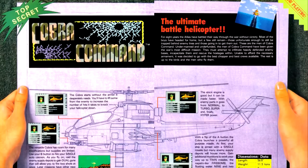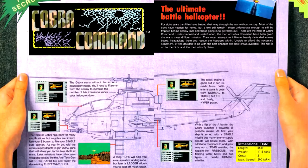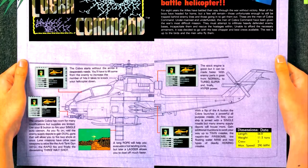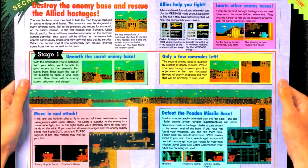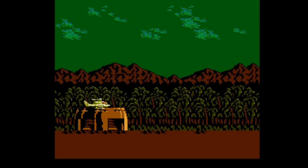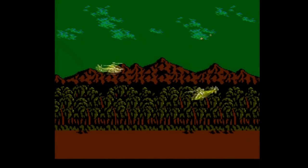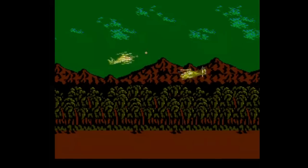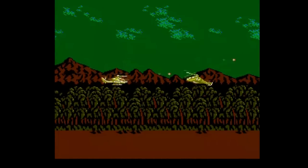Next up is Cobra Command, which is another shoot-em-up getting coverage this issue. This game is a helicopter shoot-em-up, sort of like Choplifter, where you go through the level in a 2D horizontal side-scrolling perspective, rescuing hostages and finding enemy hidden bases. The article features a map of the first stage showing where all the bases are. As far as the game itself goes, I call Cobra Command a better Choplifter. The main twist over Choplifter is an upgrade system where, as you find enemy bases, you can capture weapon upgrades and vehicle upgrades that make you shoot more bullets or missiles, go faster, or more efficiently rescue hostages.